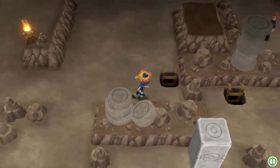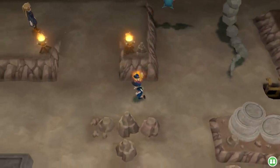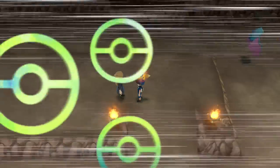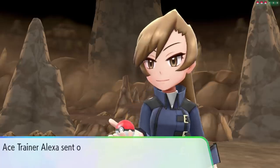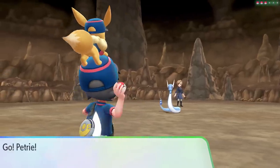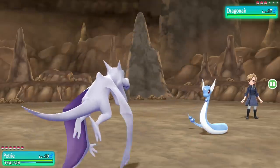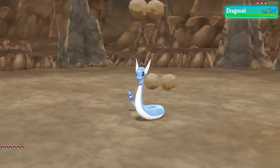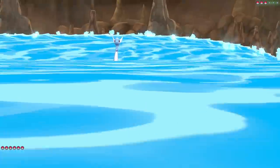Thankfully we didn't run into those guys either, and we've got yet another Ace Trainer — so many Ace Trainers here in the Victory Road. Next up we've got Alexa coming out this time around, and she's actually got Dragonair. Haven't seen too many of those yet. We don't actually have anything to really take it out with here on Petrie, so let's just Rock Slide away and see how much damage we do. We do have Ninetales on the team, but I want to see how much Petrie can do.